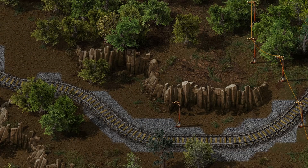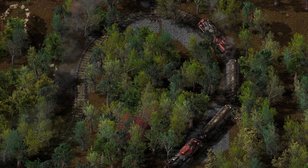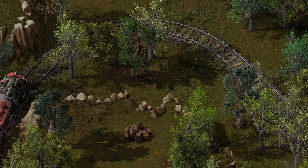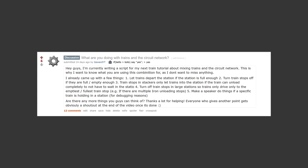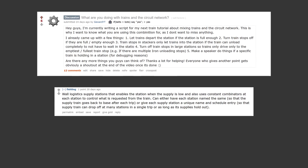This obviously wasn't everything you can do with the circuit network and trains, but it should give you a good overview of the different possibilities. Now you can play around with it and maybe come up with your own ideas — every player likes to play Factorio a little bit differently. I also want to thank the Reddit user singingcshantis for suggesting this topic, and a big thank you to several redditors of the Factorio subreddit who helped me better understand the topic by sharing how they use the circuit network.